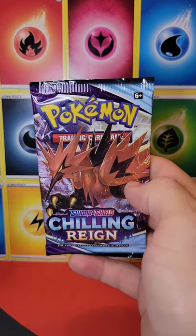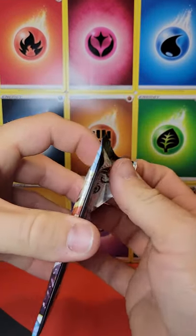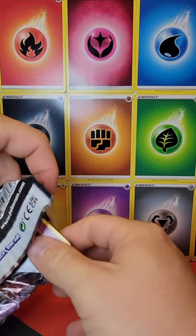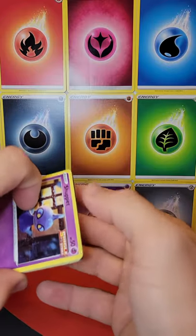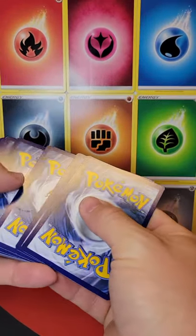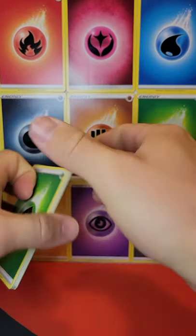Welcome to another PokéDad short — Zapdos time. We've got Chilling Rain once again. If you guys haven't already, go check out the rest of our ETB openings we did for Chilling Rain, plus 3-pack blisters. Go check it out — awesome pulls.